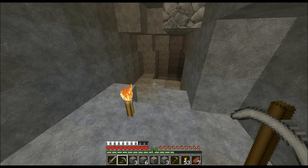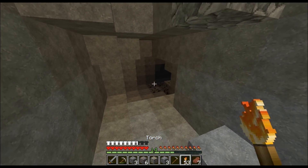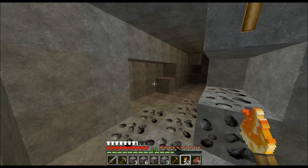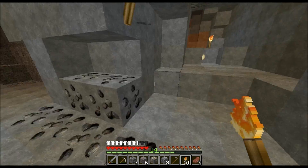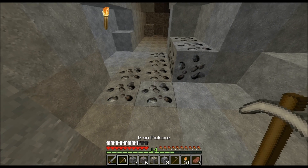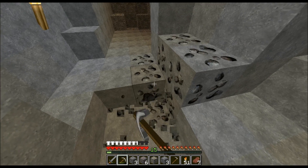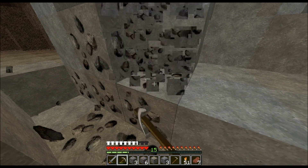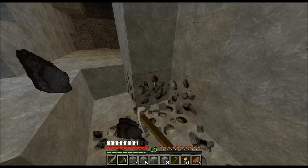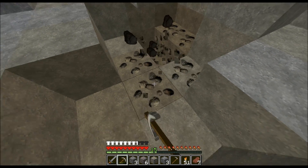They lay out a crafting table and try to remember the arrow recipe. The mob is approaching. After some confusion they deal with the threat. Sean continues mining and finds lots of coal in one area and collects it all.